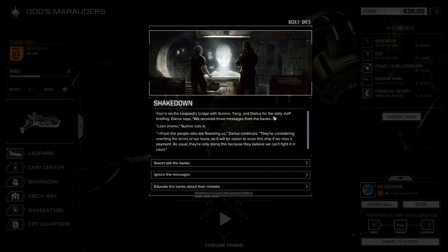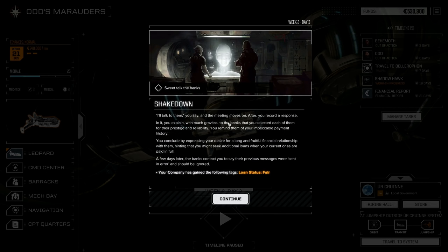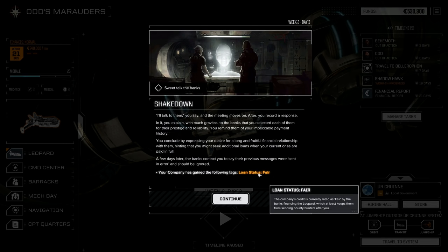Alright, what's this? Shakedown. You're on the Leopard's Bridge with Sumire Yang and Darius for the daily staff briefing. Darius says we received three messages from the banks — loan sharks, Sumire cuts in — from the people who are financing us. They're considering rewriting the terms of our loan so it'd be easier to seize the ship if we miss a payment. They're only doing this because they believe we can't fight it in court. Options: Sweet talk, ignore, or educate. Never ignore banks — let's sweet talk them. You explain with much gravitas that you selected each of them for their prestige and reliability, remind them of your impeccable payment history, and hint at future loans. A few days later, the banks say their previous messages were sent in error. Your company has gained the tag: Loan Status Fair, which keeps bounty hunters away.